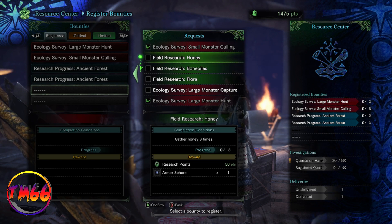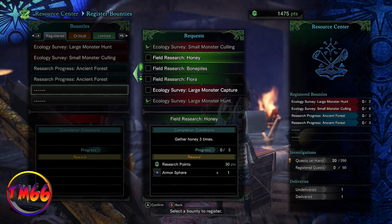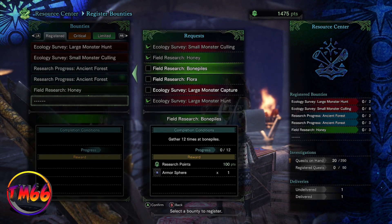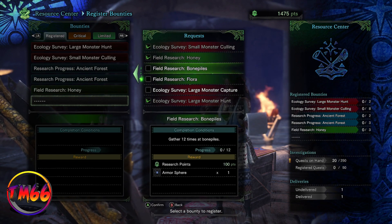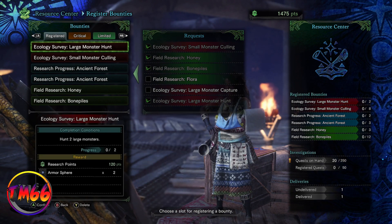These bounties are really easy and quick to do. You'll often find there'll be two different bounties for the same thing — like one that says pick five mushrooms and one that says pick seven mushrooms. You can pick both of these up and complete them at the same time.